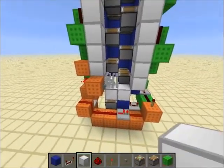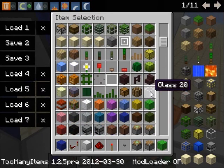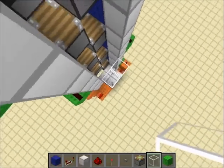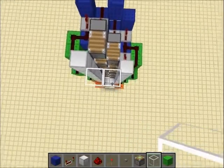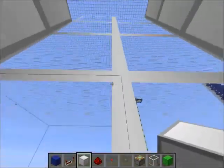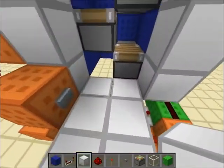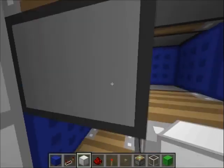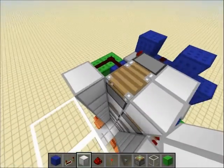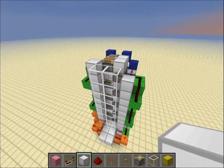If we press the button you can see all the pistons go up and then come back, so right now you'd just get knocked out of the elevator. Take your glass and, two blocks above where you stand, put a glass frame — this blocks you from falling off. Now stepping into the elevator and standing in the middle, you'll just go up safely. For aesthetics, put blocks around to make it look nicer — you don't have to, but it looks good.